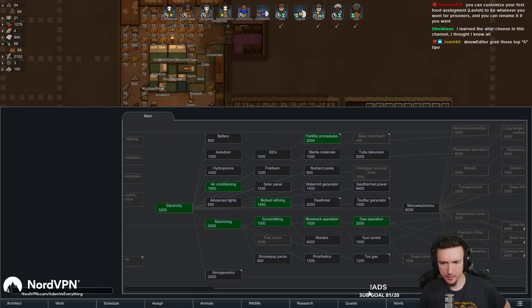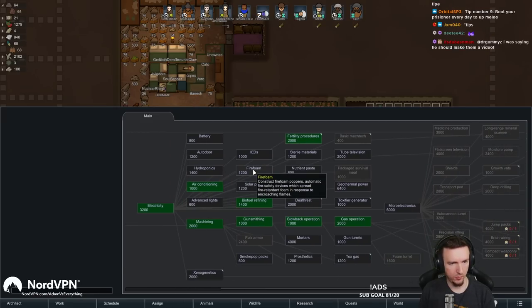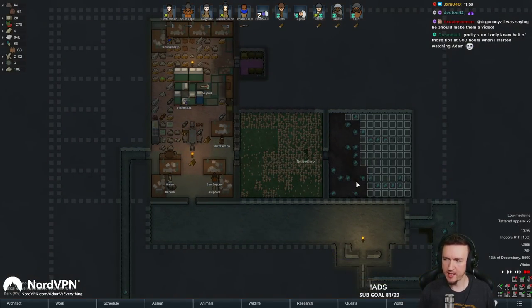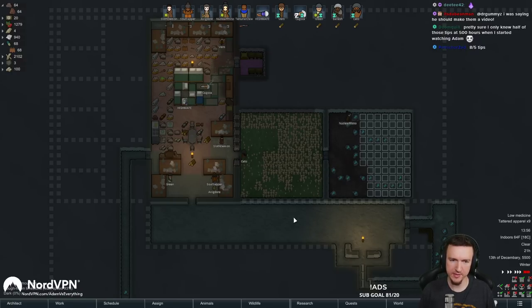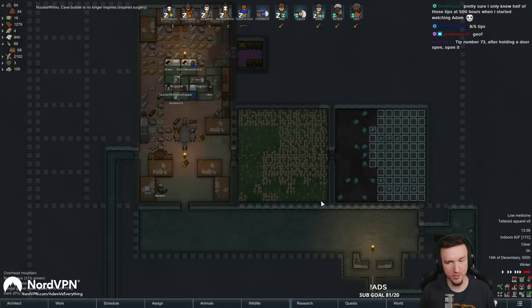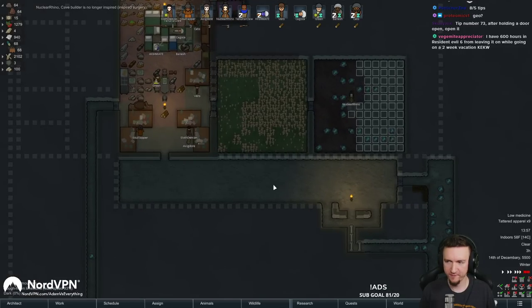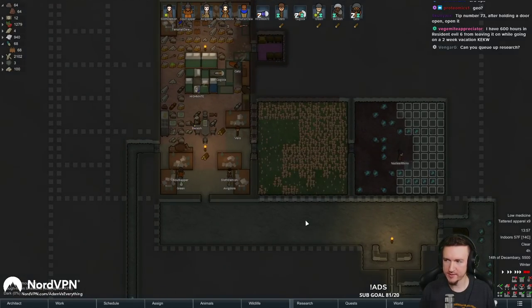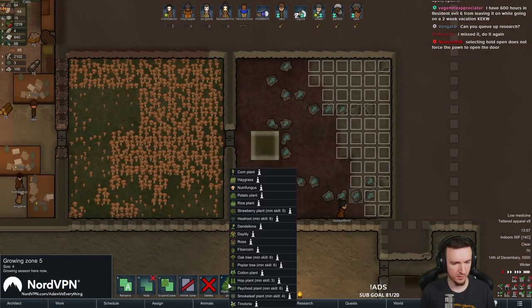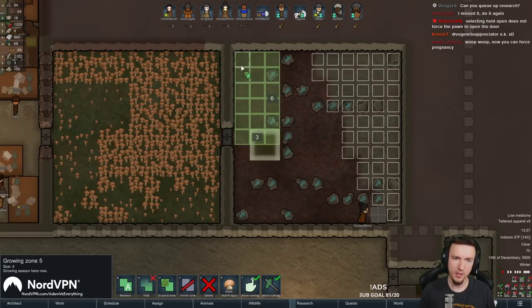Alright, we got fertility knocked out. What else do we want to grab while they're here? Screw it, let's get microelectronics. Tips at 500 hours and starting to watch - eight out of five tips, there's a top five list with eight things on it. There are lots of little things. Also in fungal gravel you can grow any of this - some of it requires light but you can grow any of these. Several people today were like, what? Yeah, you can grow anything in fungal gravel.